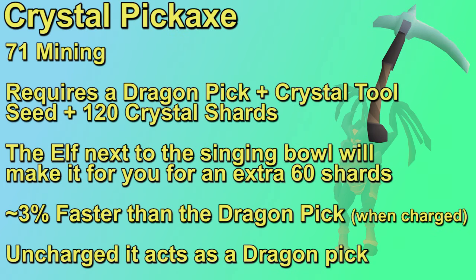The crystal pickaxe is the best pick in the game. It has an even better chance to mine than the dragon pickaxe when charged, and even when uncharged it acts like a dragon pickaxe. To get the crystal pick, you have to use a dragon pickaxe, a crystal tool seed, and 120 crystal shards at a singing bowl in Prifindos, so this requires the Song of the Elves quest. It requires 76 crafting and smithing to make one yourself, but if you don't have those levels you can take 60 more shards to Conwen or Rhys — elves that live within the city — and they'll make it for you. You need 70 attack and 50 agility to wield it, which only matters for the special attack. You do need to keep it charged with crystal shards for it to be faster than a dragon pick, but when uncharged it's still just as fast, so it's worth making one if you have the materials.